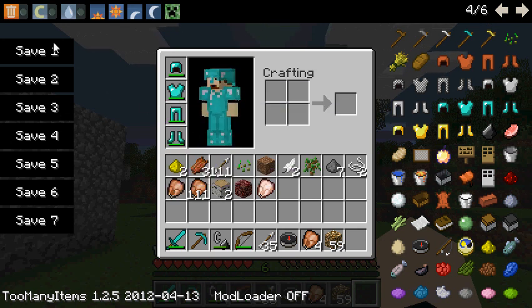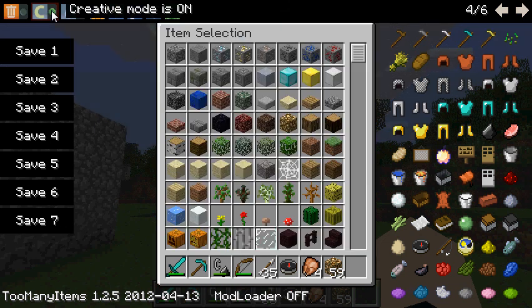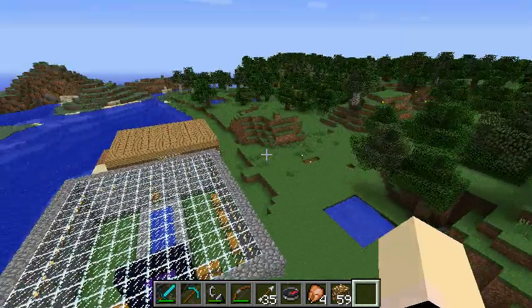Up here, you can change to creative mode if you want. I'm in survival, now I'm in creative. And as you can see, I have all the full functions of creative. I can fly and see my whole little survival here.